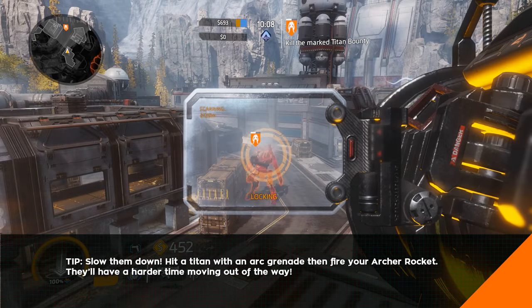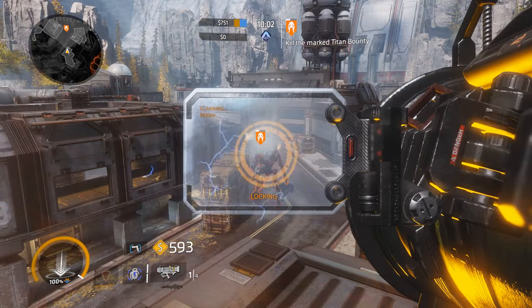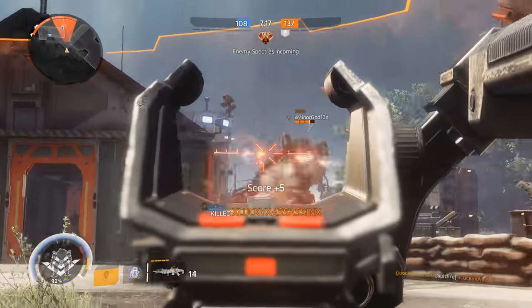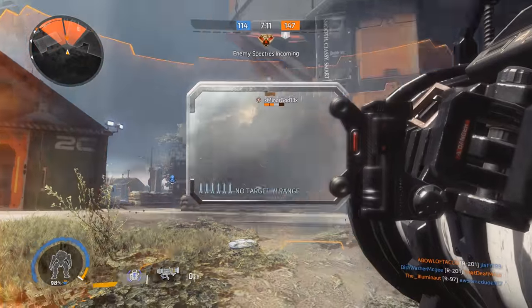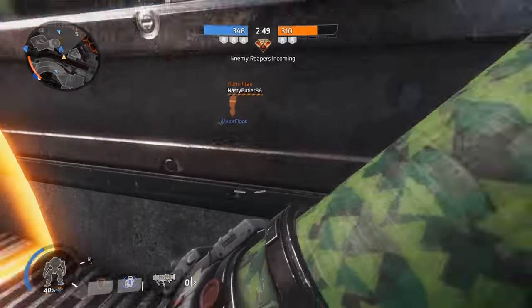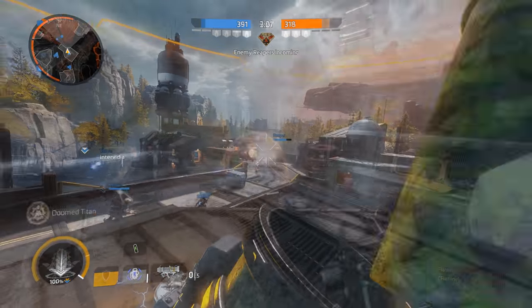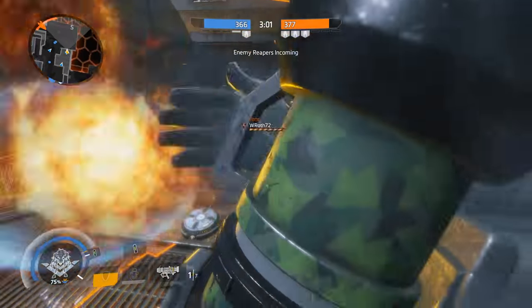Unlike other anti-Titan weapons, the Archer Heavy Rocket requires you to lock onto your target before firing. This wouldn't be a huge issue if Titans didn't have a system in place to notify them when someone's about to blow them up. You can work around this by firing behind a covered position, but there's still a problem. The rockets you fire are relatively slow, and if an enemy Titan knows you're locking onto them, they'll have plenty of time to prepare a quick sidestep to completely mitigate your attack. Couple that with the Archer Rocket's low rate of fire, and suddenly the weapon doesn't seem all that great. But then you remember how much damage you can deal with one well-placed shot — if you can work out when the right time is to fire, you'll turn the tide of battles in a very explosive way.